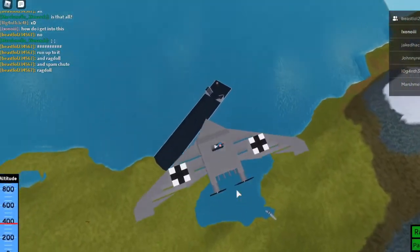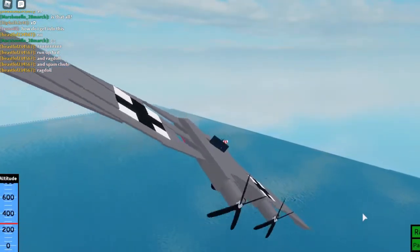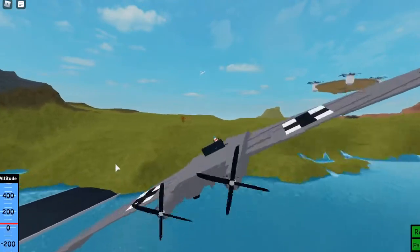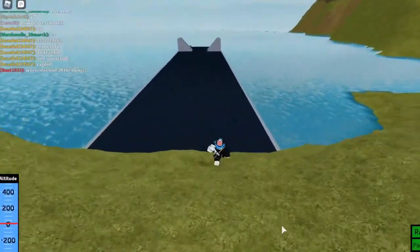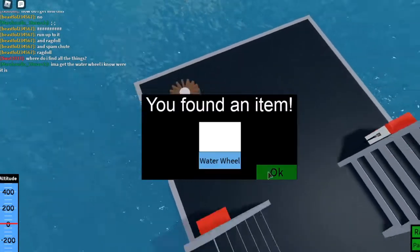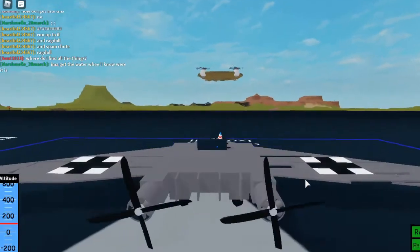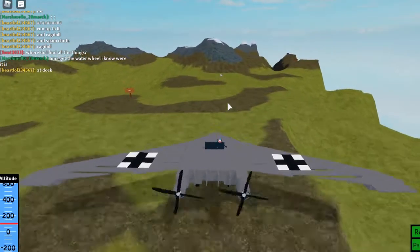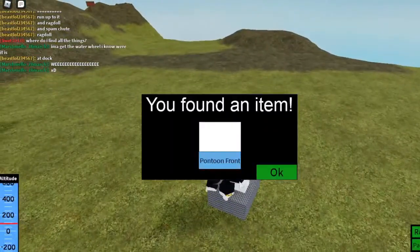Let's go see — the water wheel is going to be right there, I can see it still. I'll turn and pick it up because I don't have summer parts on this account yet. Let me just get to that. Let me go right here — that's the water wheel. I think there's something right there. Yeah, pontoon.